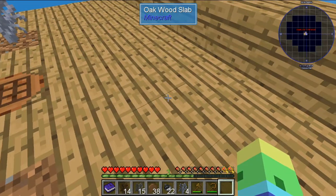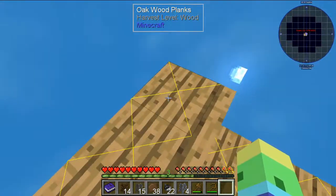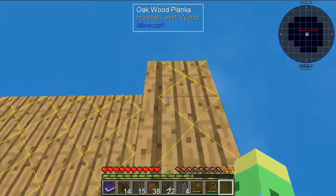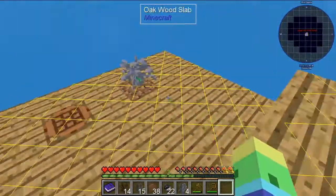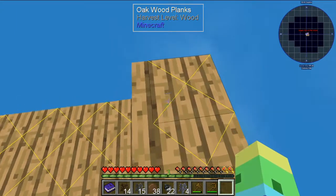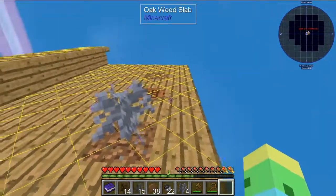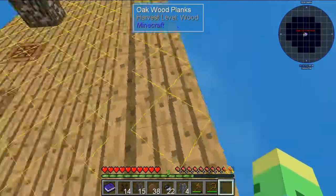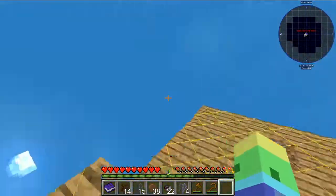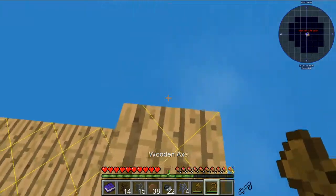A couple of questions I've been getting are about mobs and lighting. If you press F7 you can see these X's here. A yellow X means a mob could spawn there. The reason it's at the start here — I know I said things won't spawn at the start, and that is true. When I had night time it wouldn't spawn; I actually had to build up pretty far before they start to spawn.